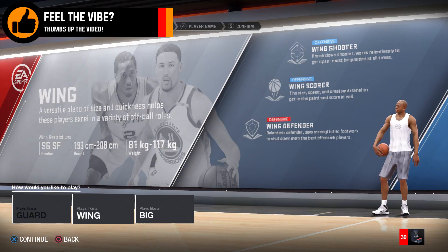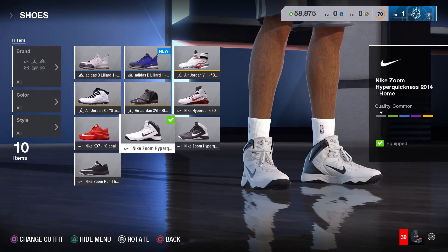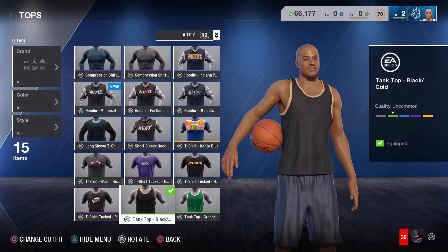Just as a side note, if your gear doesn't pop up right away when you actually reset your player — this happened to me — the solution is to just play your first game at Rucker Park and then everything will pop back up once you're finished with the game.